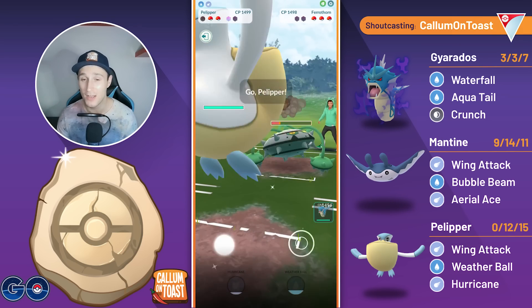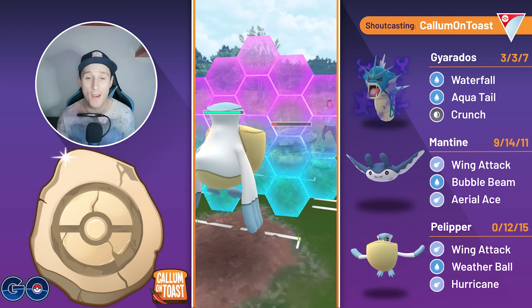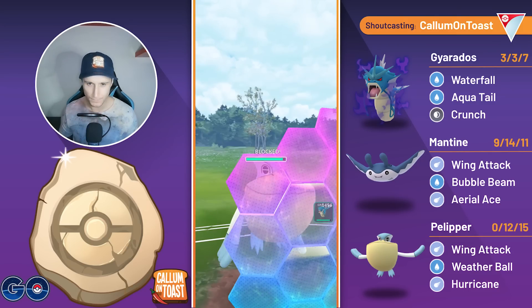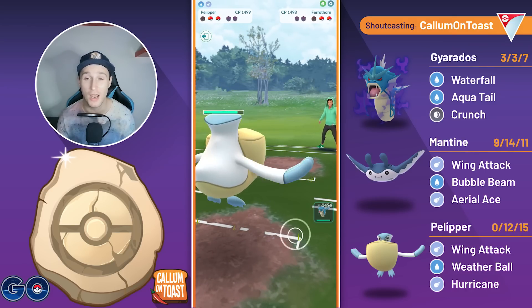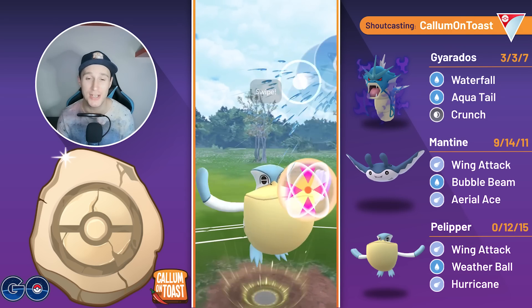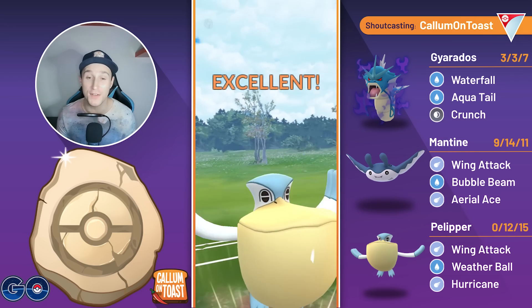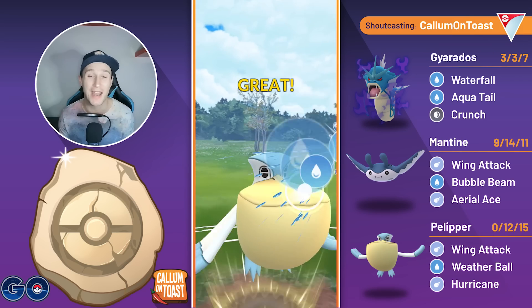I'm happy to let it go down. Come in with my Pelipper and once again I will shield once and fully farm down this Ferrothorn. They bait me with the Power Whip, but they don't make it to another charge move and we do have a bit of energy loaded here. So the opponent comes in with a Registeel. Now this is also quite bad, especially since all shields are down, but we've got so much loaded energy on the Pelipper.